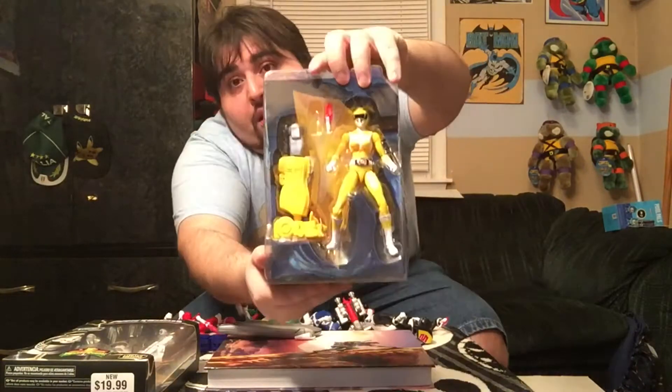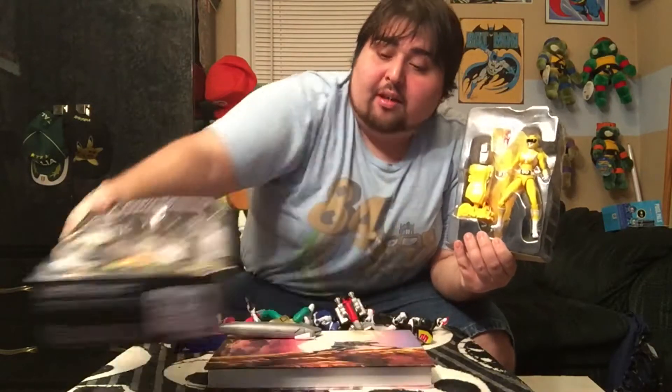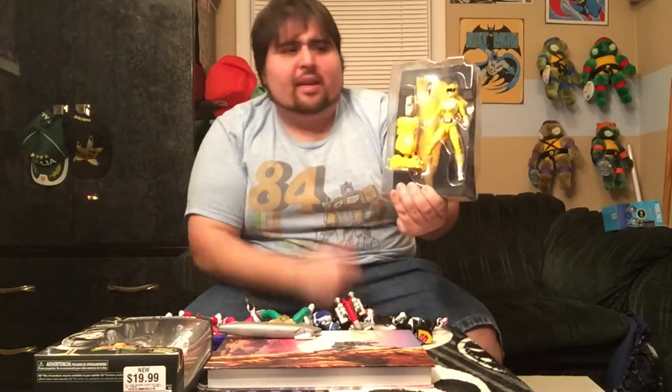My one complaint with these figures — check that out, looks so awesome — it only comes with the power blaster. Why didn't she get her daggers? Why didn't the other characters get their swords? The only one who comes with accessories is Tommy in both forms: the Green Ranger came with the sword and the dragon dagger, the White Ranger came with Saba. But these regular rangers — they come with the Megazord piece, but I want their weapons too. I'm paying $19.99 — give me her daggers. What gives?